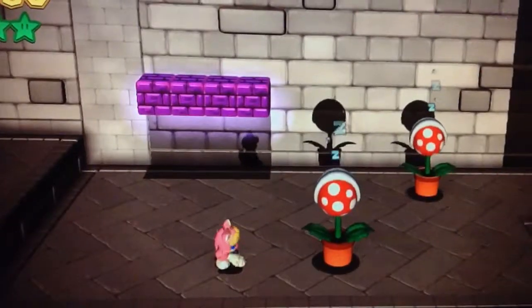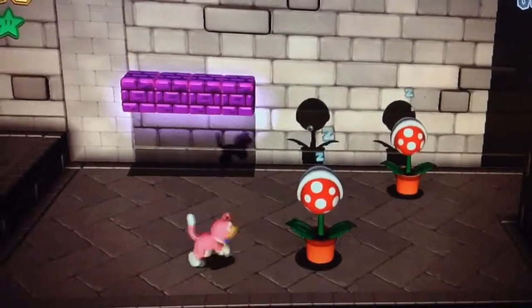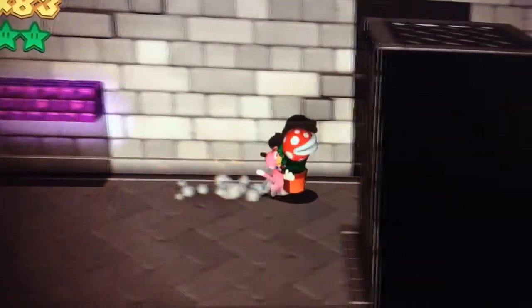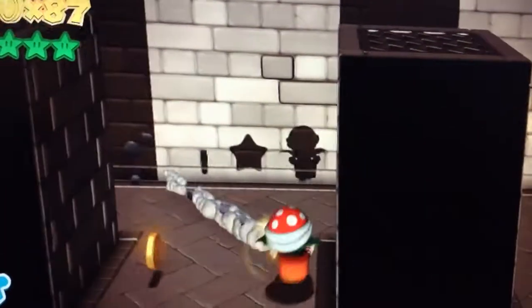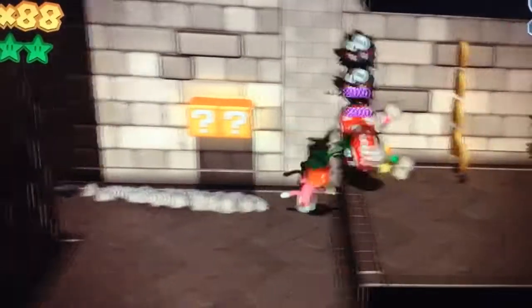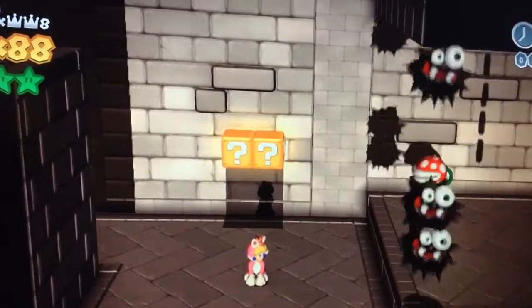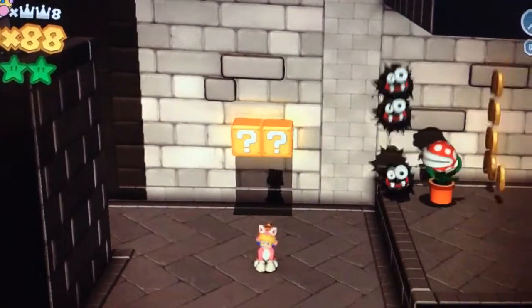Another honorable mention goes out to the Piranha Flower that you can pick up. What it does is basically eat other things, including coins — well, sometimes. It even eats stars, as you'll see. It's nice and handy — it even eats Fuzzies.